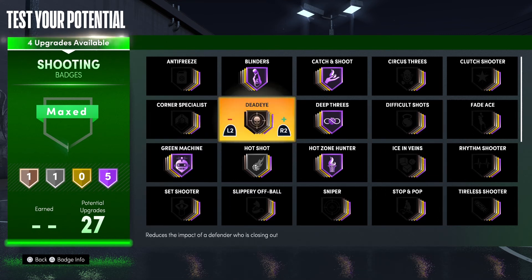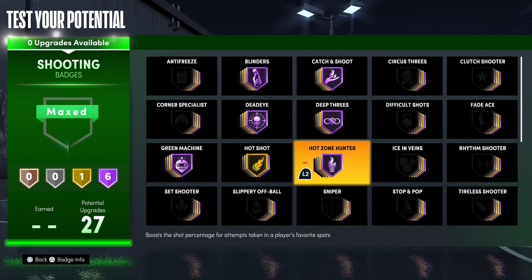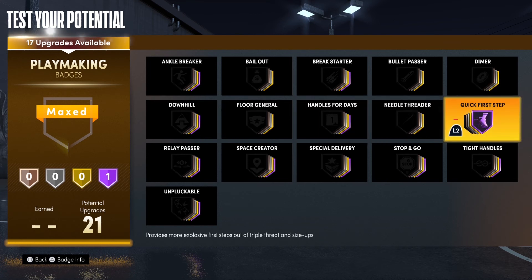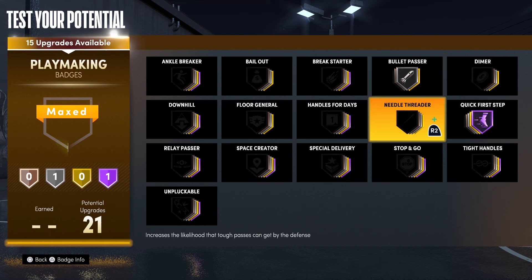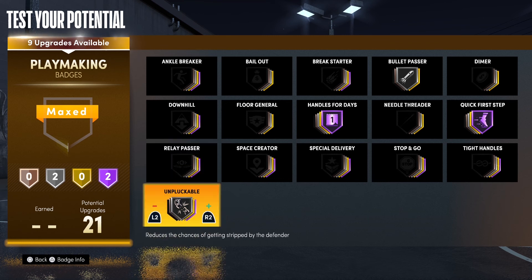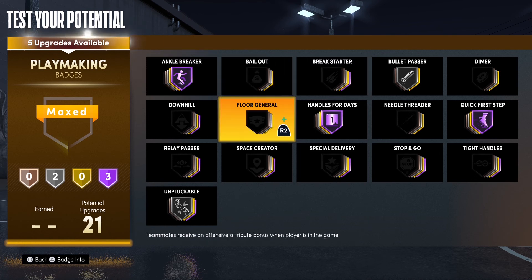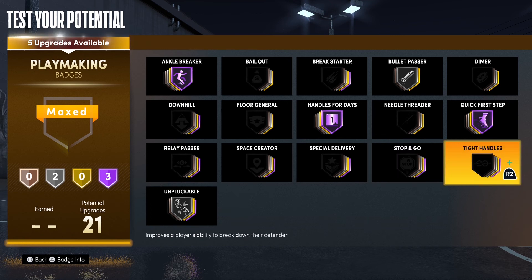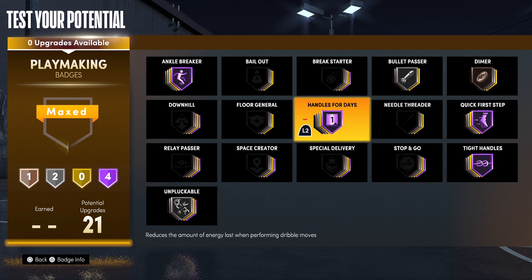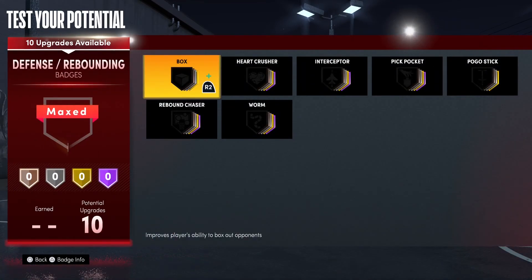You need Green Machine. Blondes you don't really need, but if you want it get it Hall of Fame. Hot Shot you want on gold — it helps you get your takeover, so definitely put that on. For playmaking you definitely need Quick First Step, that's self-explanatory. You need Bullet Passer — if you're not a passer put it on bronze, but if you're an overall player put it on at least silver. Hall of Fame Handles for Days is important, especially on 2v2.